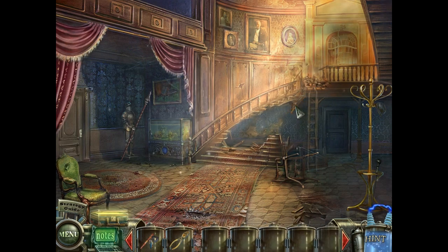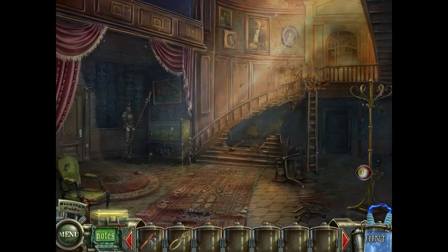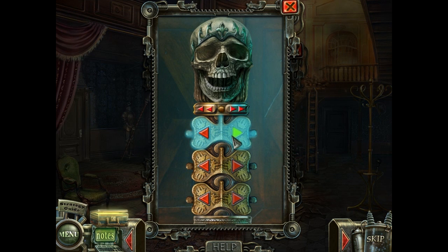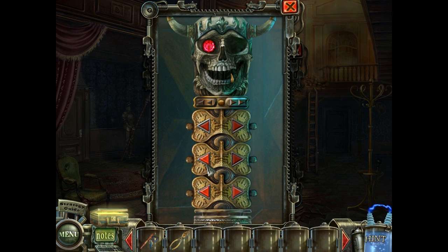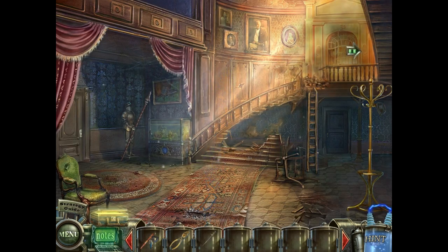Now we can take a look at this picture, where we have a puzzle. We want to recreate that thingy. The top looked like this, with the two horns like that. The bottom looked like that, with the tooth like that. And the middle looked like that. Now we have a sword, and we can go upstairs.